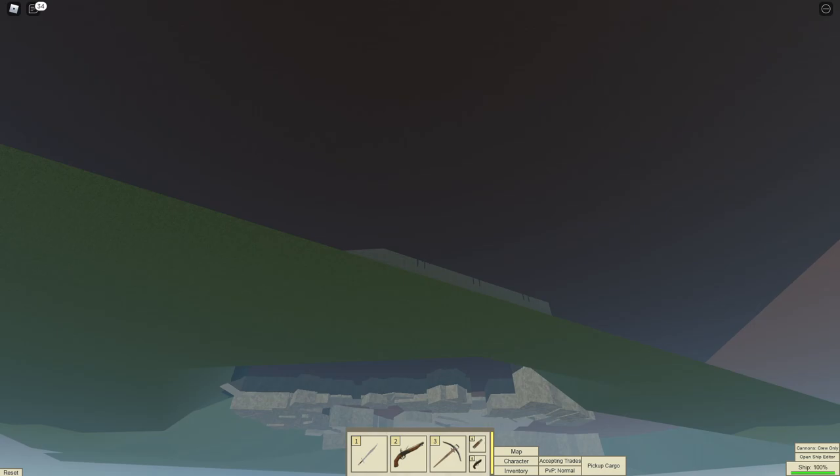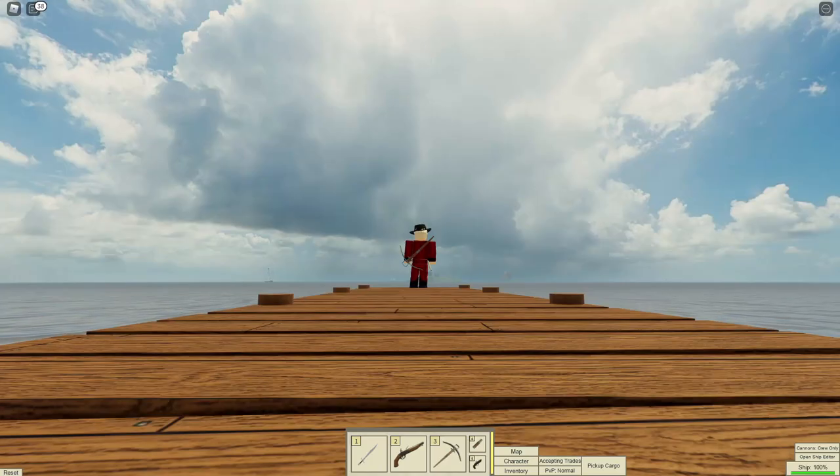Number 55: Press R to speed up your ship. Number 56: As of March 23, 2021, the game received smooth waves.